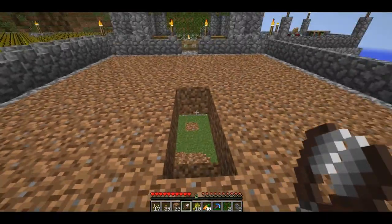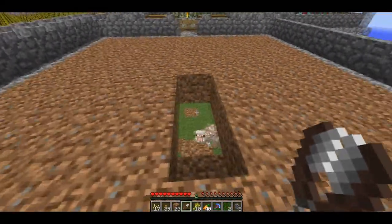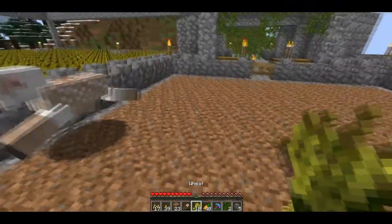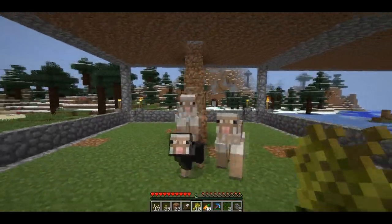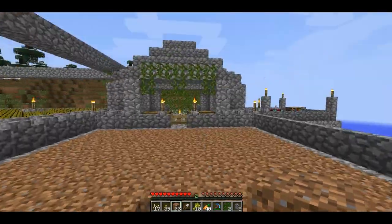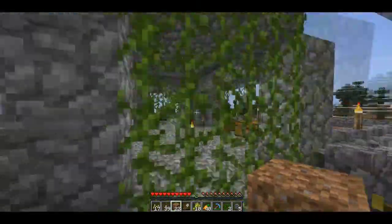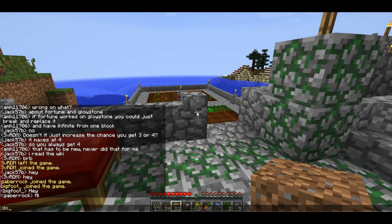The grass isn't spreading fast enough. I might have to make the platform bigger for the animals because it doesn't seem like it's big enough. So I'll leave that here for now — hopefully they don't eat all the freaking grass. I planted a bunch of wheat over there, so I think I'm done for now.